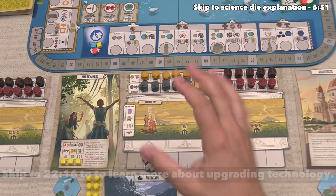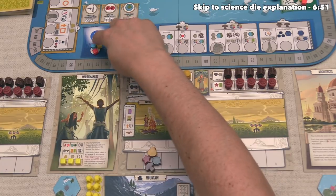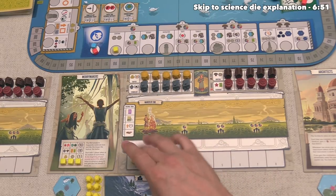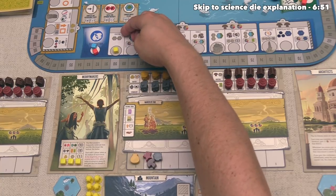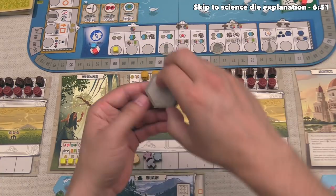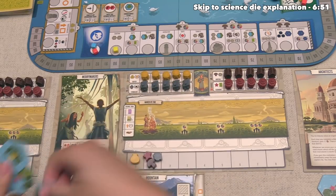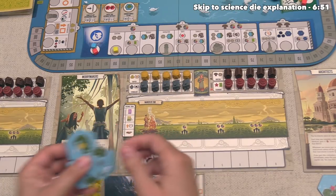We are now done with our turn, so the yellow player can go. They've decided to move up on the exploration advancement track. This is going to cost them one of their resources — they're going to spend their money — and then they can take the benefit of scouting. All this does is lets them draw two more of these tiles, so they can put them face-up in their area. They now have three of these available for when they do end up exploring out on the map, which is probably going to happen rather soon.